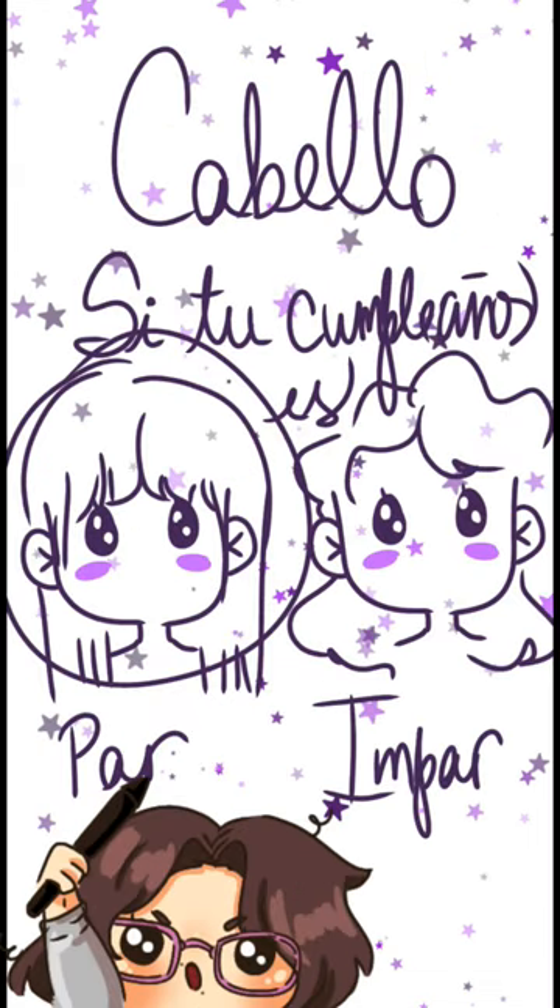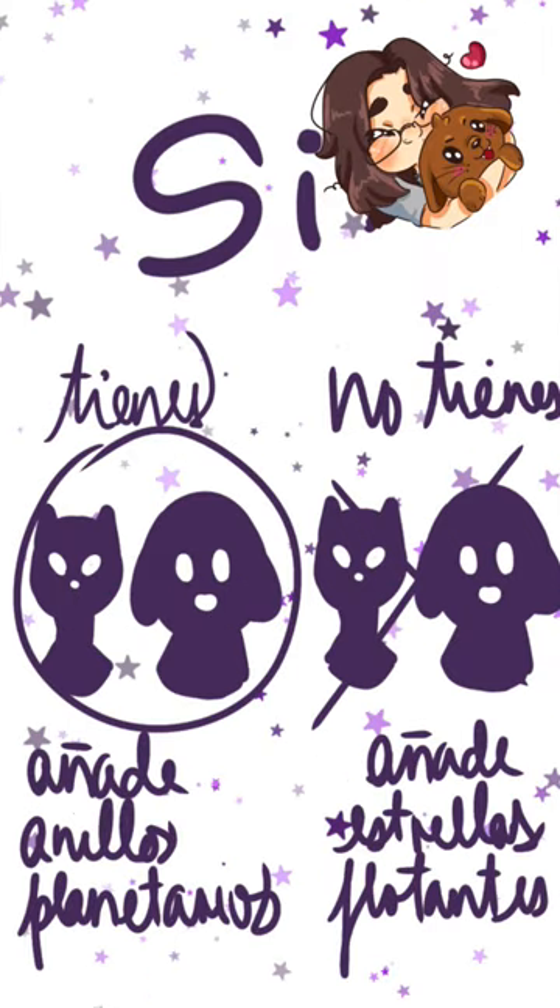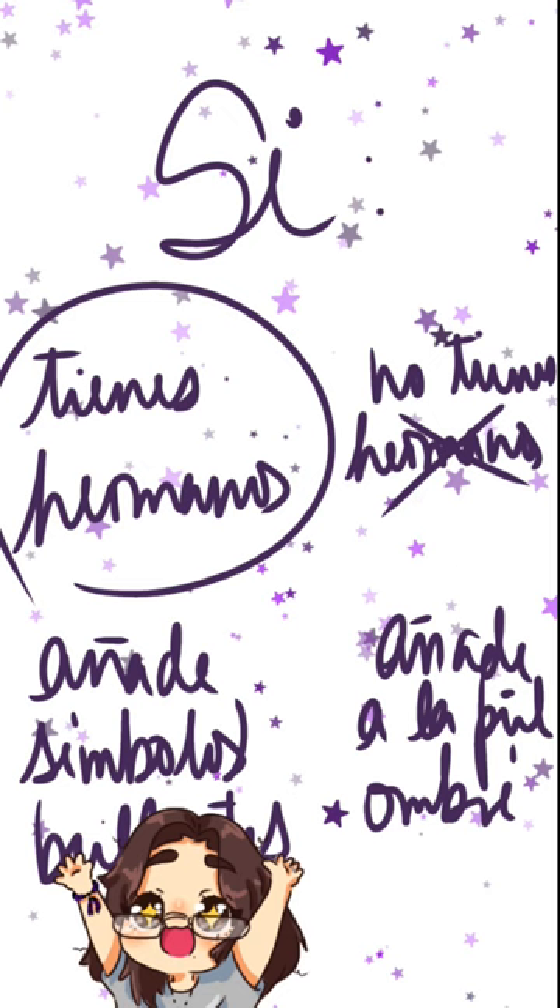If your birthday is on an odd day, give the character curly hair, or on an even day, give it straight hair. The hair color is your favorite color. Add planetary rings if you have a pet, or stars if you don't. Add glowing symbols to the skin if you have siblings, or ombre if you don't.